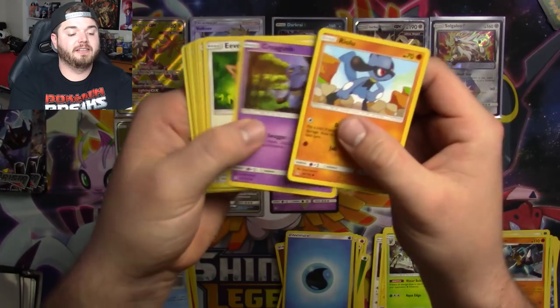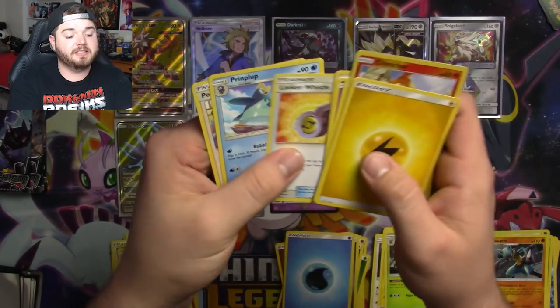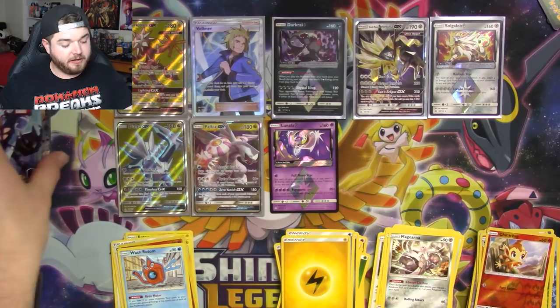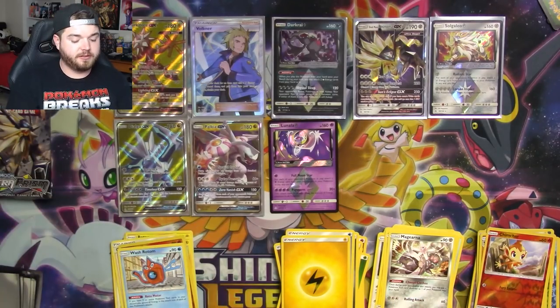Chimchar, Magirana, and an energy card — nothing else in there. We are wrapping up here in a few minutes; we will be all set, all done, and ready to go.